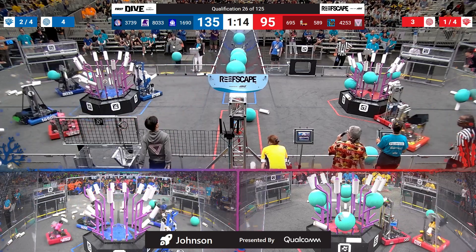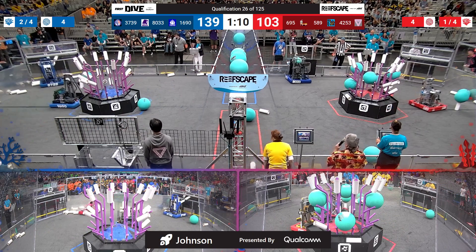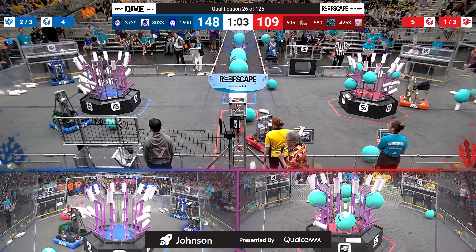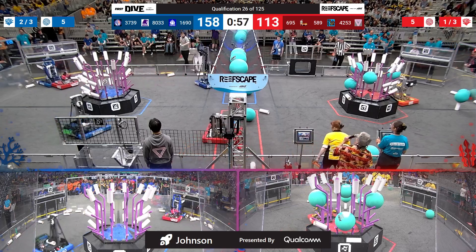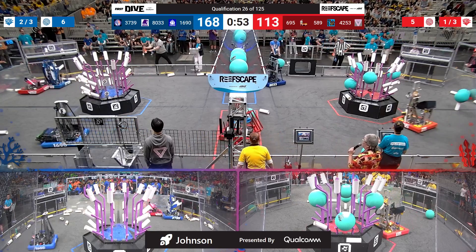Blue keeps on bringing them over to the processor, and the Red human player tossing them in. A two point net gain for every one of those pieces of algae put in by the Blue Alliance. We go under a minute. We've got a lead for Blue — 162 to 113.